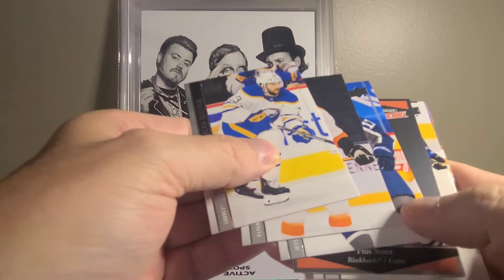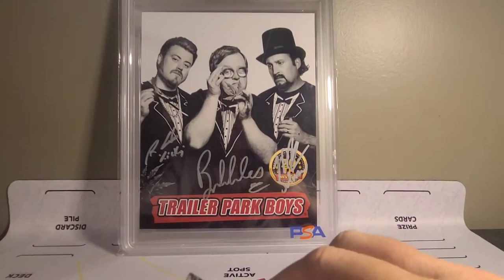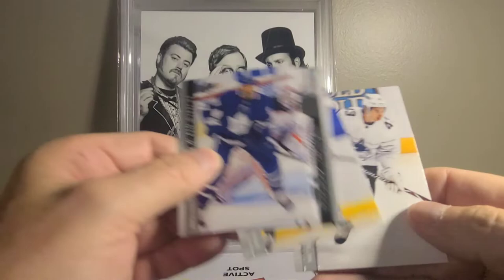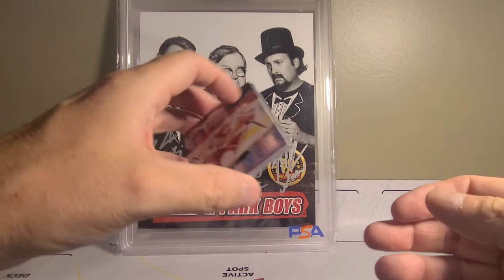A little bit of an Ultimate Victory by Suitor — there we go. And for the last pack — we got another Young Gun! At least we ran better and got above an average number of Young Guns, I would have to say. Probably our biggest hits in here are the Bertuzzi or the Rookie Class Kiprazov.